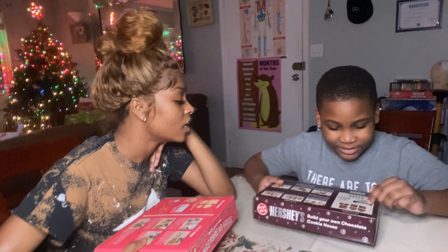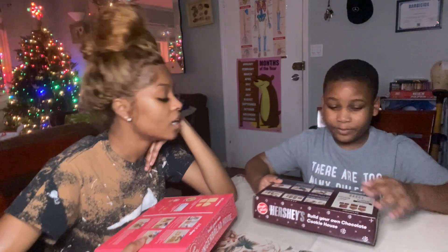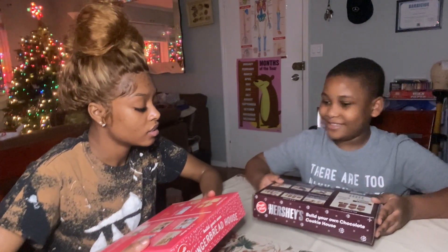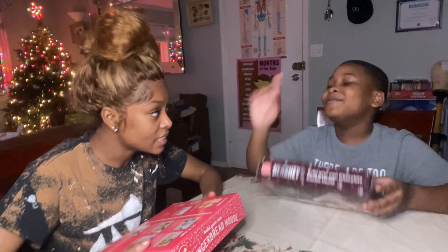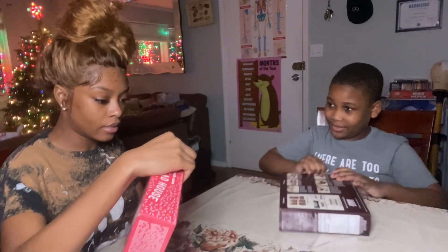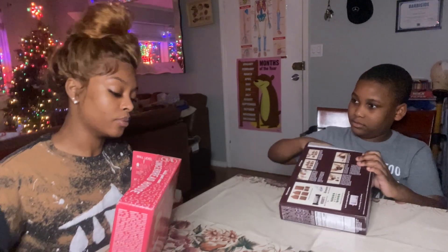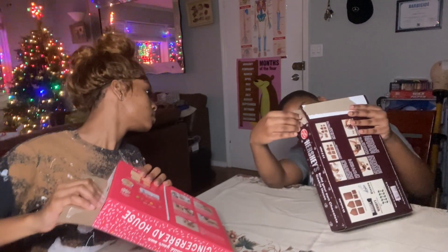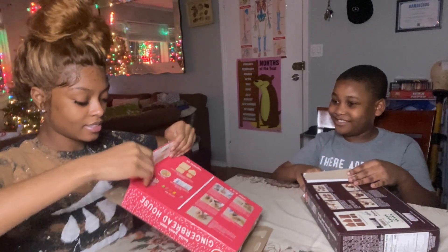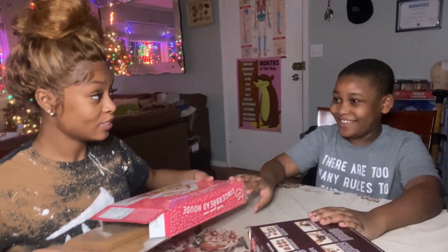I got the chocolate house set here — it comes with Hershey's Kisses and they've got the holly leaves and berries. It also includes the icing pack. The skill level is really easy — perfect for little hands. I should have got the harder ones. There's a level two — that's harder than this one.